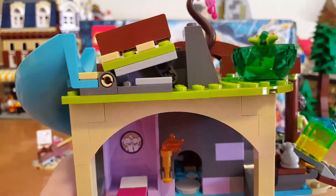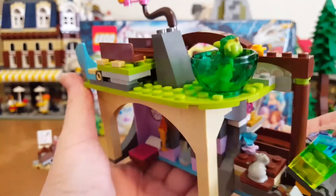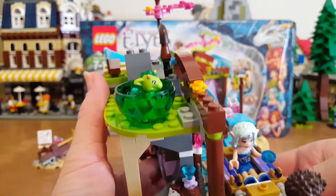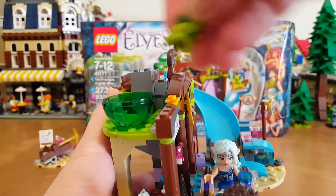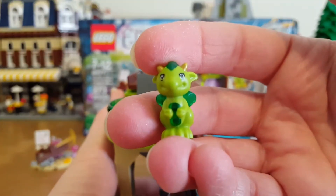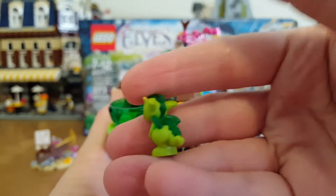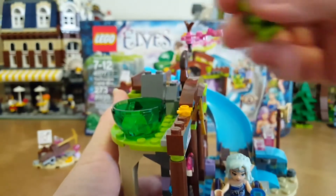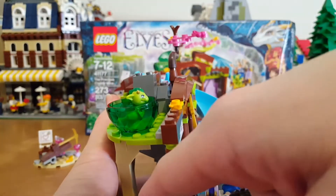And here is the little dragon, Floria. She is in there — take her out and look at her. She's pretty cute. You can see the little hamster down there.